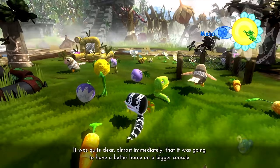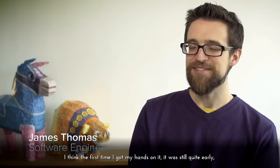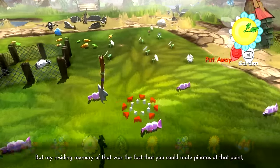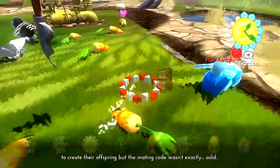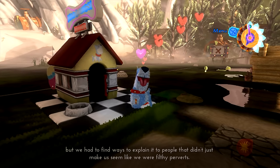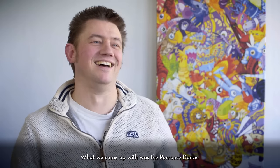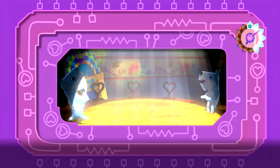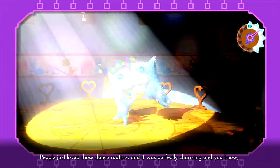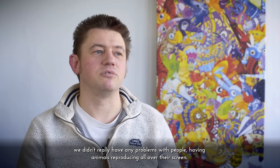It was quite clear almost immediately that it was going to have a better home on a bigger console that allowed us to do more of the animal behaviour things we wanted. The first time I got my hands on it, it was still quite early — there was an awful lot of grass and there were some bunnies, which I always enjoy. My abiding memory of that was the fact that you could mate piñatas at that point to create their offspring, but the mating code wasn't exactly solid. We really wanted the idea that the animals behaved in a natural way, but we had to find ways to explain it to people that didn't just make us seem like filthy perverts. So what we came up with was the romance dance. People just loved those dance routines and it was perfectly charming — we didn't really have any problems with people having animals reproducing all over their screen.